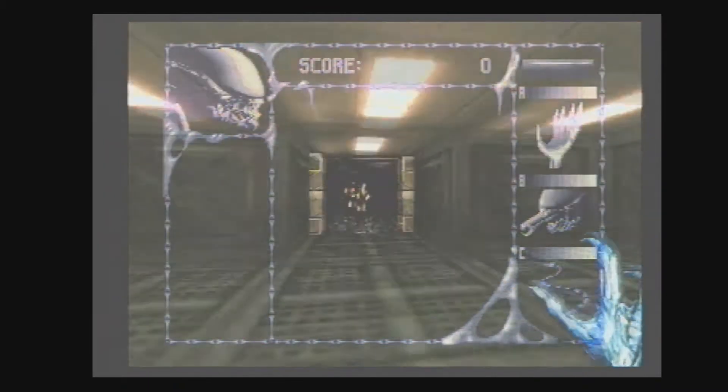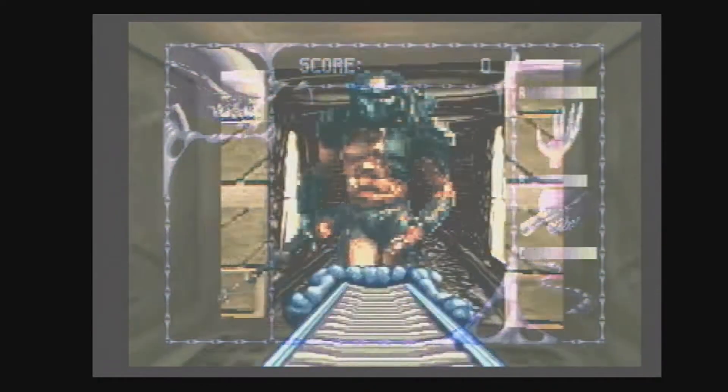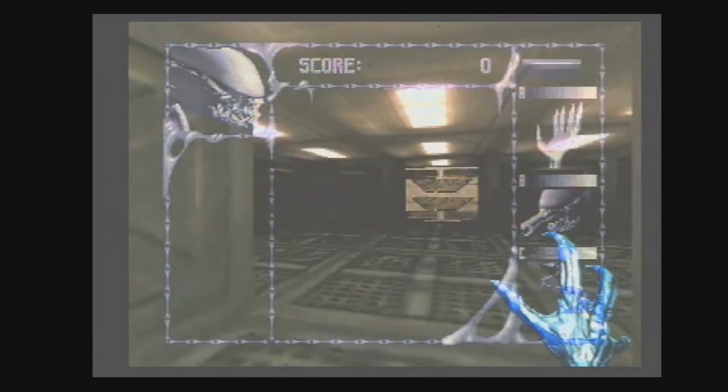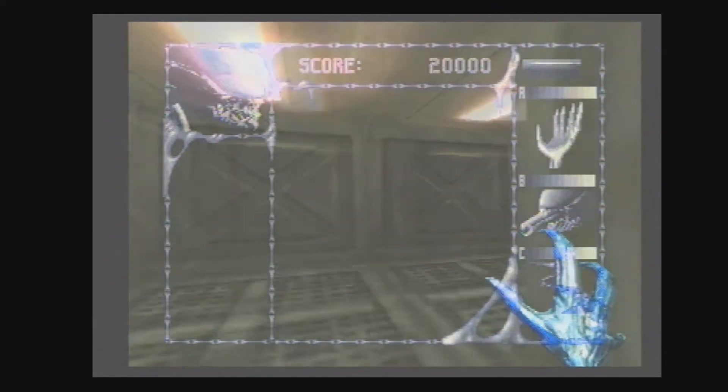Close the airlock door first — we'll do that door first. Watch out for this Predator right here. That other door is closed now, so I should be able to open the other one. Let's go. Airlock pressurizing — we wait for the airlock to pressurize. Is it open yet? There we go. Watch out for this Marine right here. Have some of that — I just got the Marine right here.